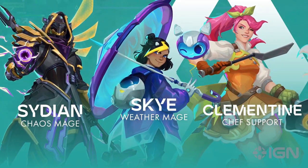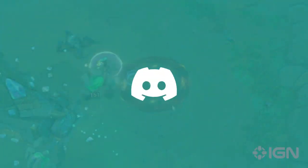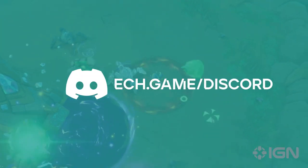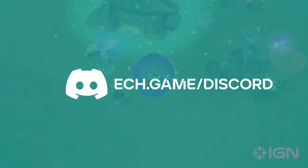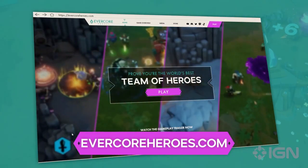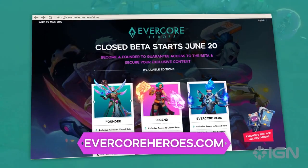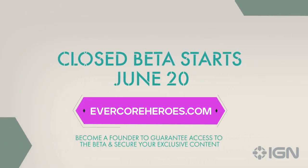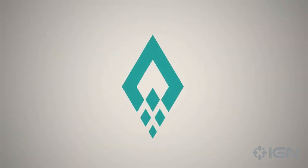Thank you all for checking out the new characters in Evercore Heroes today. Remember to visit our Evercore Heroes Discord community to share your thoughts on which character you're most excited to play. We can't contain our excitement as we eagerly anticipate the launch of Evercore Heroes on June 20th. For those who can't wait, we invite you to join our closed beta — simply head over to evercoreheroes.com, click on the store tab, and grab a Founders Pack to secure your spot. We look forward to playing with each and every one of you. See you in Evercore Heroes.